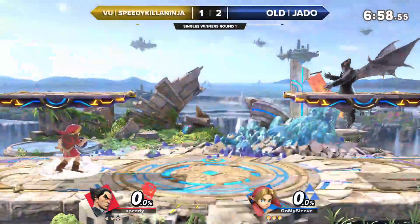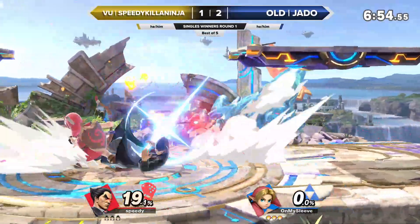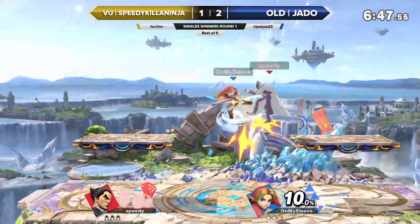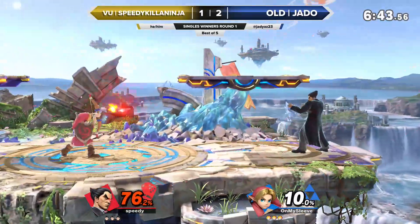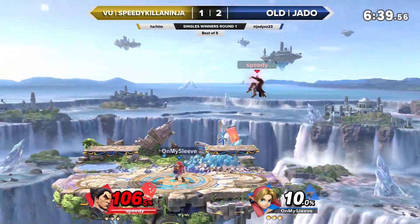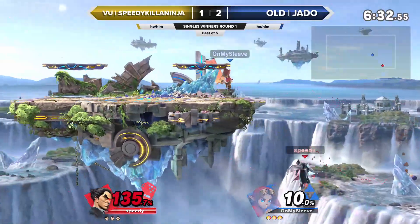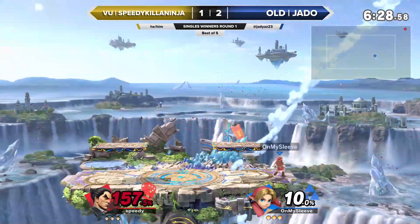Going into game four, we're going to be on Small Battlefield. The platforms are going to be a little bit closer to the ledge on this stage than PS2 — it's a little bit smaller, but a pretty similar layout. So again, those platforms are going to be a benefit for Young Link most likely. It just seems like Jado is running away with this one so far. Really hard for Kazuya to get in. And I love these combos where you see the bomb hit and then follow up with a fair or a nair — just getting that extra damage and putting Kazuya in a pretty bad spot.